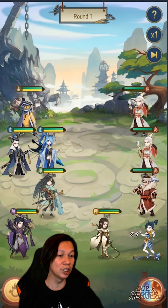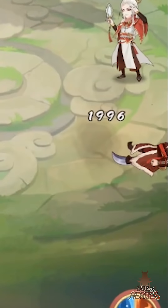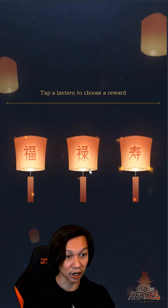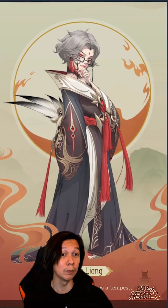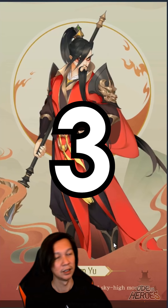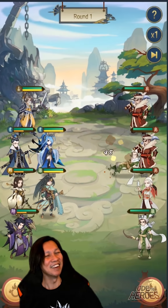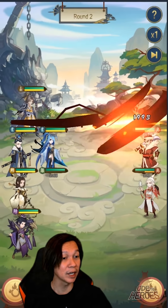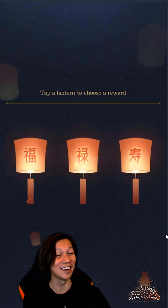We fight Ray Kill — this guy stands no chance. He's a bit tanky but Jing Ke hits for 1900 non-crit. We win and earn seashells as a reward, which are used to buy recruitment scrolls. That's probably the best reward in PvP. One of his units was already dead before the fight even started — Jing Ke one-taps anyone.